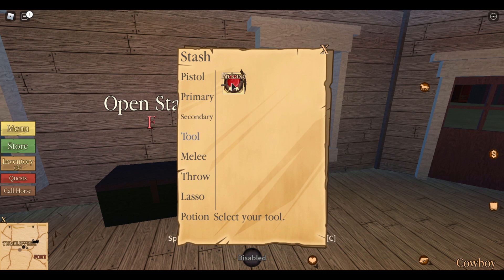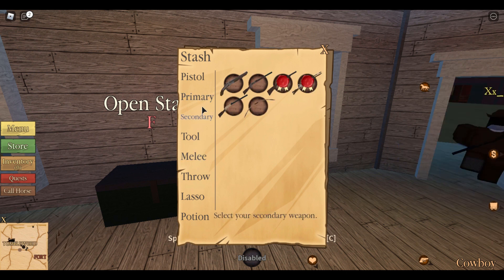Your tool slot holds things like your pickaxe, whatever tool you have. Your melee is your knife, and these two will never really change. You also have your throw slot, which is your dynamite and other throwable items, your lasso — very self-explanatory — and then your potion slot, which is your health potion.